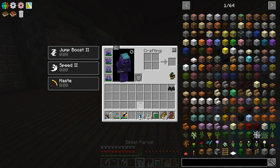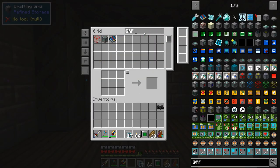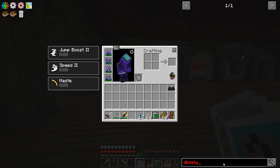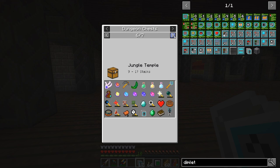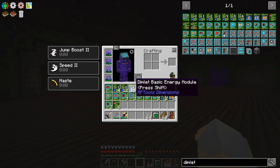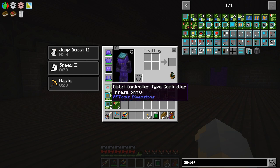What I'd like to get into today is RF Tools Dimensions. You can actually build your own custom dimensions and do some pretty cool things with them. One thing you will get is these Dimlet parcels - you can't actually craft them at all, you just find them in chests. And then you'll get all sorts of Dimlets used for different things: Dimlet energy modules, base parts, controllers, all sorts of different things.